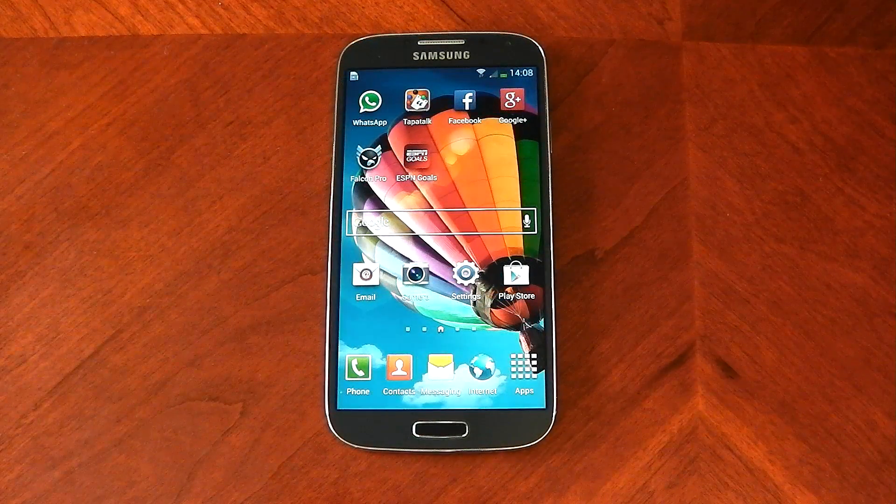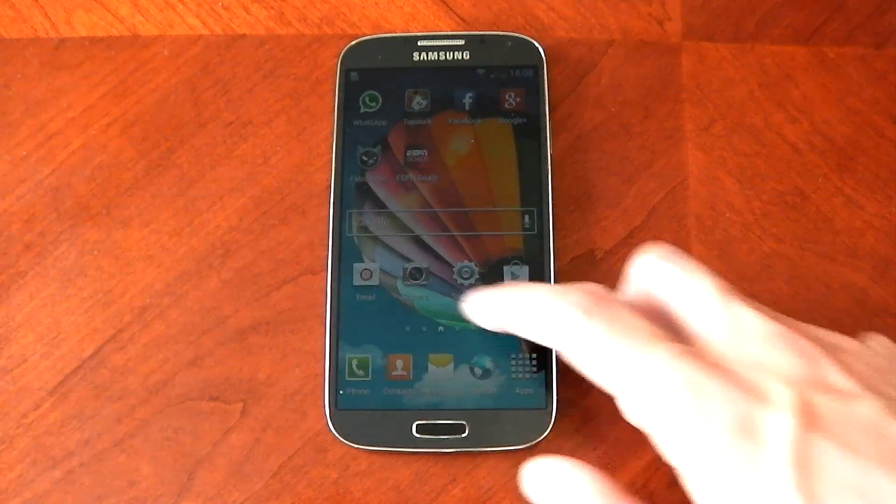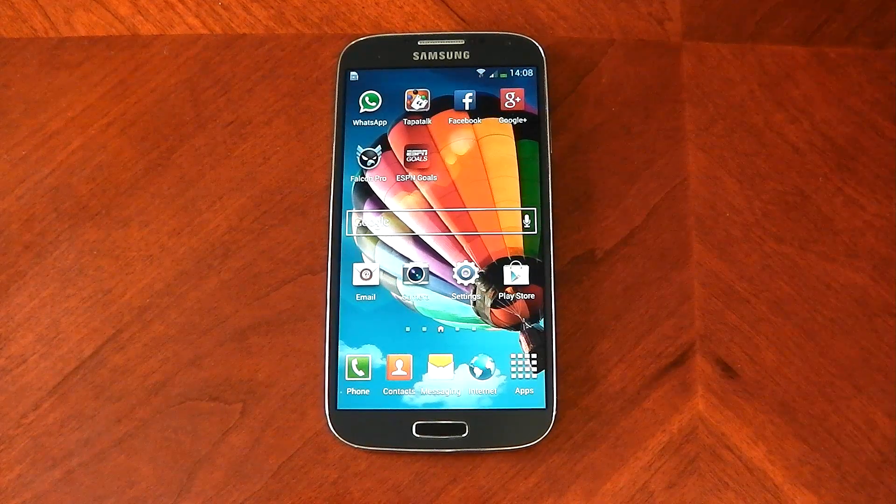Underneath the hood of the Galaxy S4 is a Snapdragon 600 — a 1.9 GHz quad-core CPU coupled with the Adreno 320 GPU and 2 gigabytes of RAM. What these specs mean is it should be right at the top of the speed and performance charts.